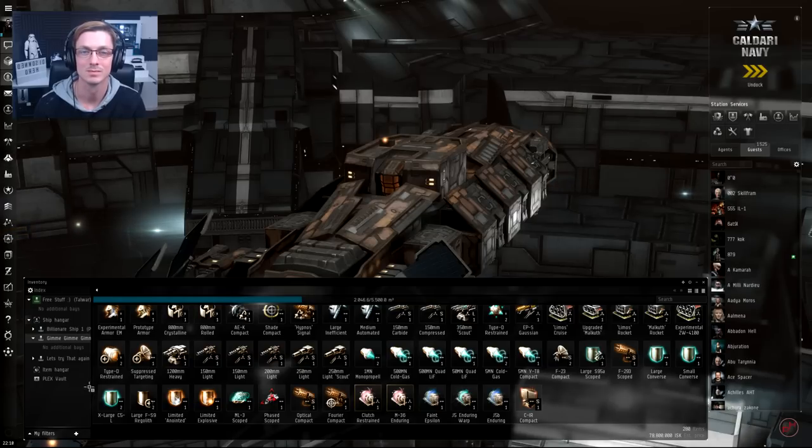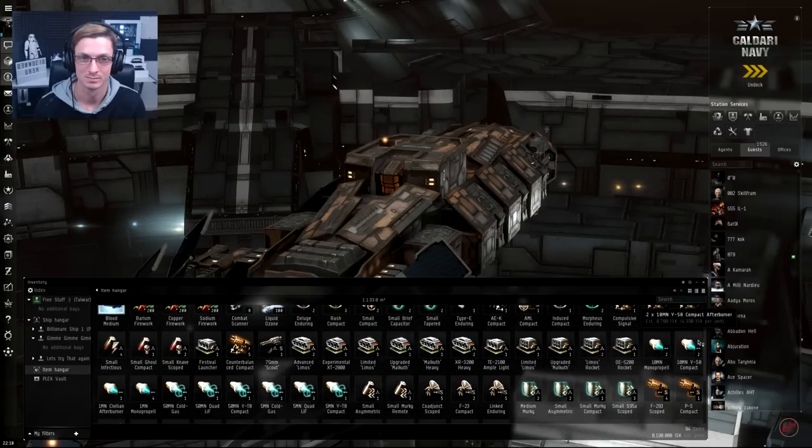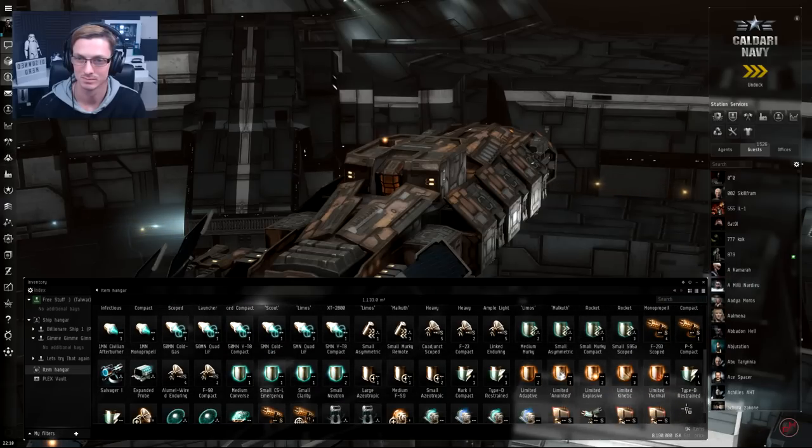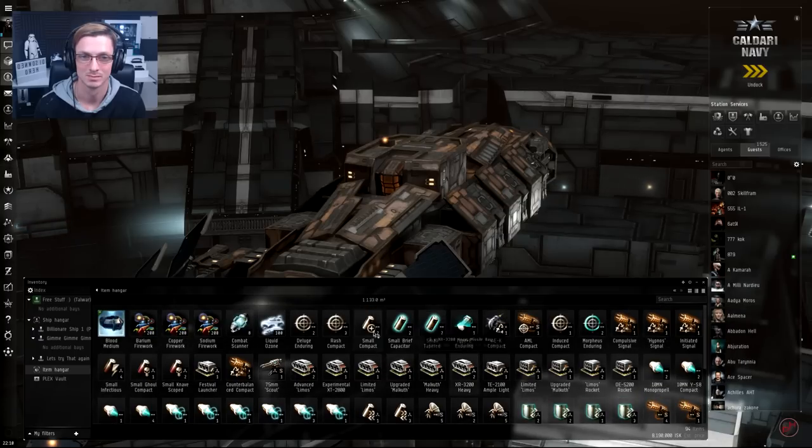All we need to do now is get this stuff sold and take it from there. But first, have a look at your item hangar. There's lots of stuff here — we've already discussed this — basically we don't know exactly where it came from; it didn't specifically come from salvaging. It's stuff we put on the market at some point doing something else, so we can't add it to specific event totals. It's only about 9 million altogether, so we'll sell it on the market and add it to our total. Right Hero, get everything sold and we'll come back once you're done.